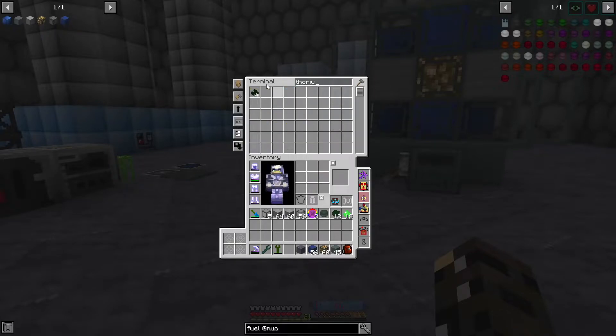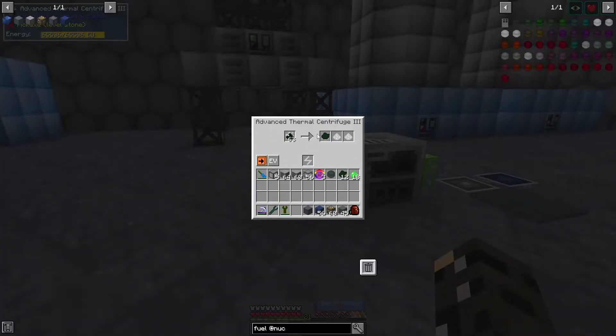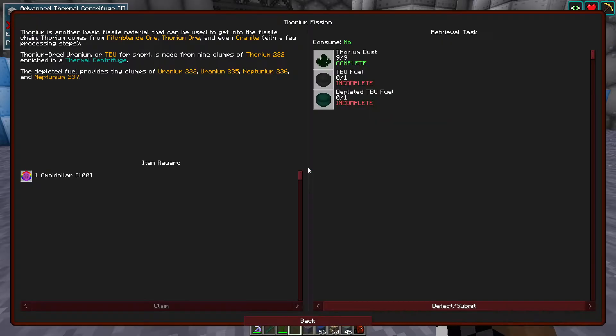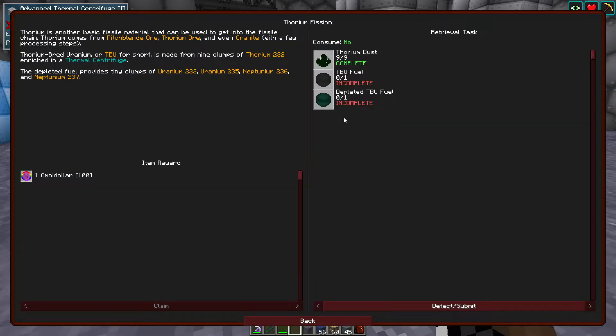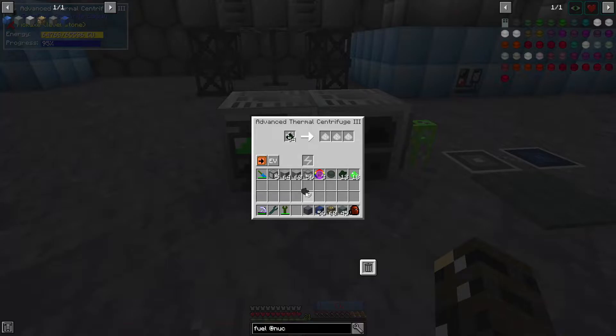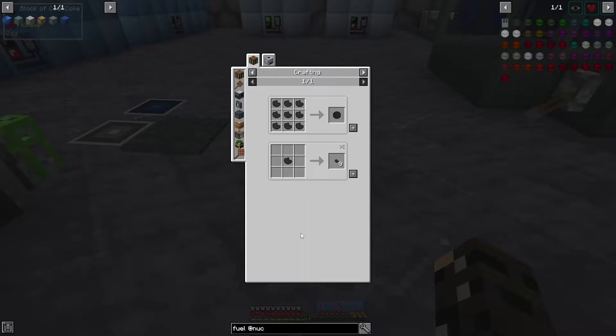And we already have a reasonable amount of it — 14,000 of this. We can toss this into our centrifuge — and look at how slow it is. Oh, why are you so slow? Once this is processed, we will probably just craft it together into a fuel nugget thingamabob. We also acquired a kitty cat in the time it took to process this. Hey, kitty — she is currently purring up a storm, I tell you what.